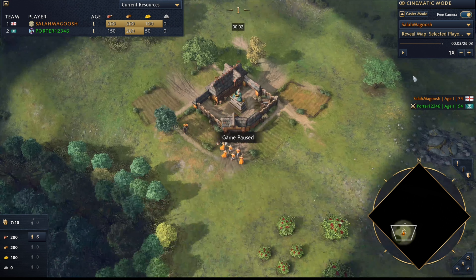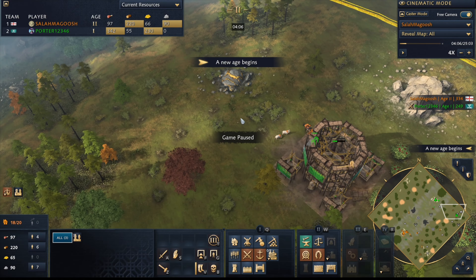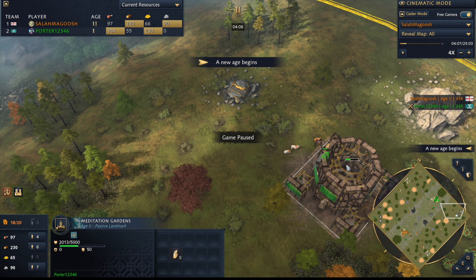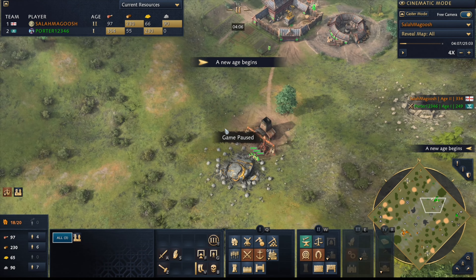Once you cut off this gold you can cut off the other golds pretty easily, because this is Gorge and the resources are pretty split on the sides. You could have basically pushed him off gold, towered it, and then he's done. He has to make Zhuge Nu but he'll run out of gold — and that's one of the weaknesses of Zushi: they have no archers. If you stop them from making Zhuge Nu, they're kind of busted.